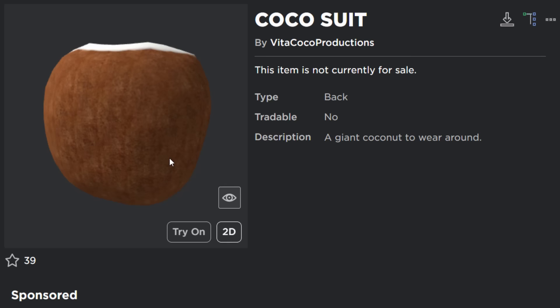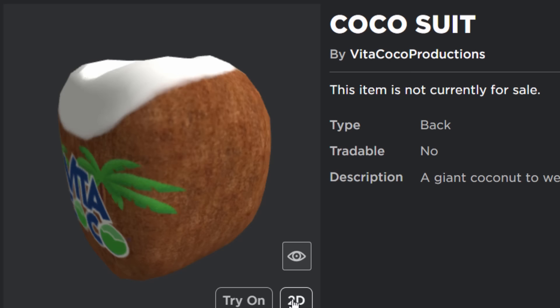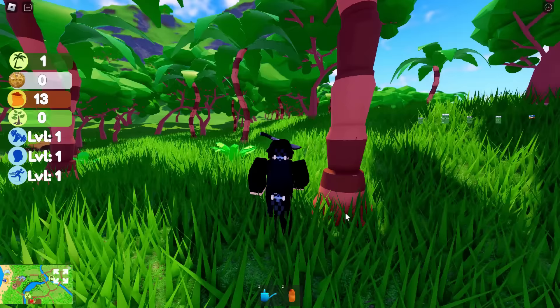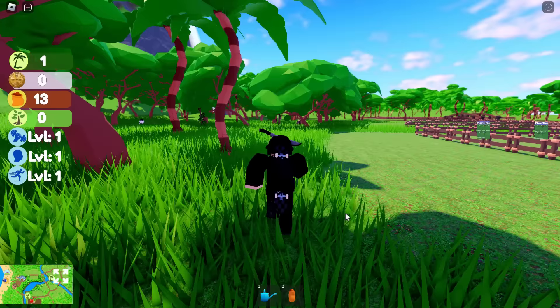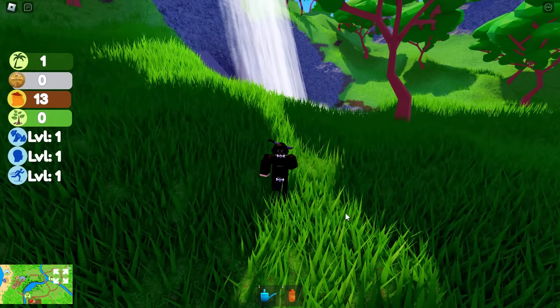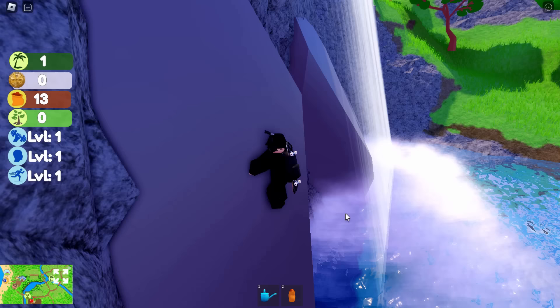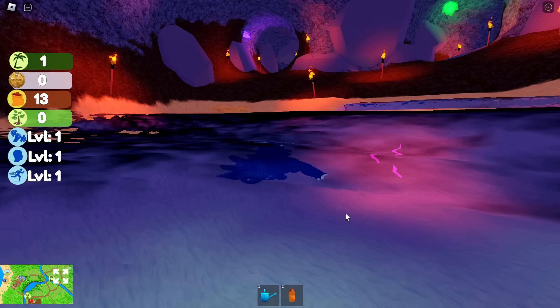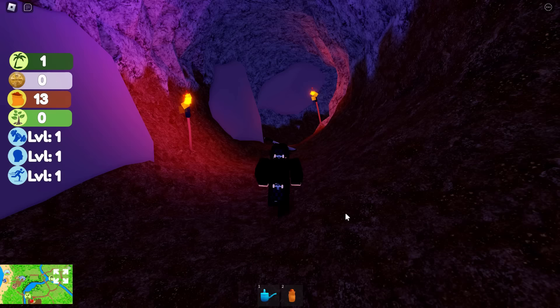The third prize is the Coco Suit - similar to the first item, it's an entire costume. This one is probably the most tricky to get but still simple. Head over to the giant waterfall coming out of the mountain - run through the jungle to reach it. This prize is kind of a secret hidden easter egg that most people probably wouldn't notice. When you reach the water, go swimming and try to get behind the waterfall to find the cave entrance.